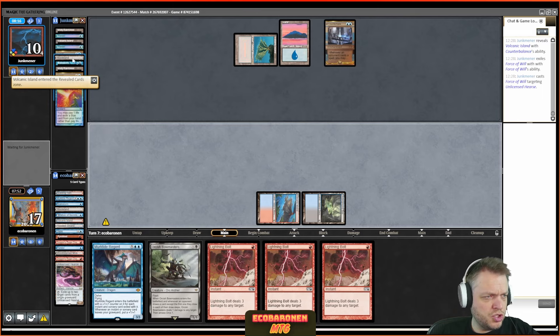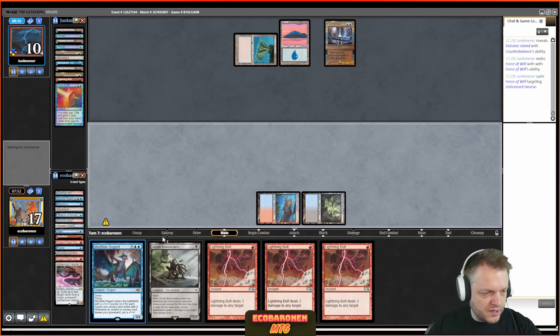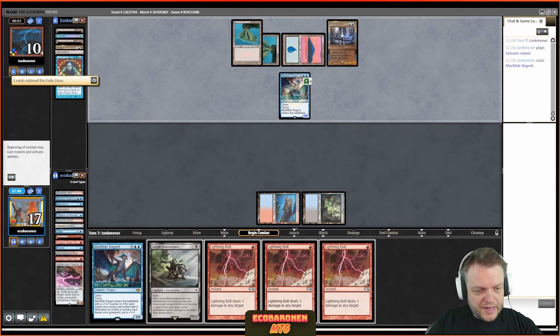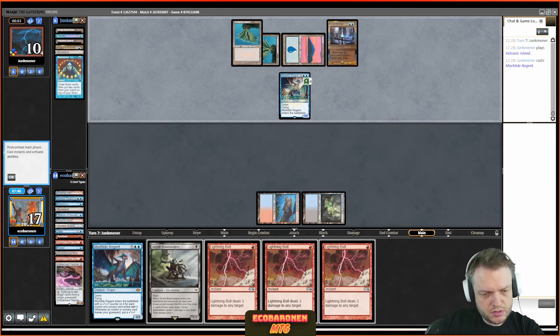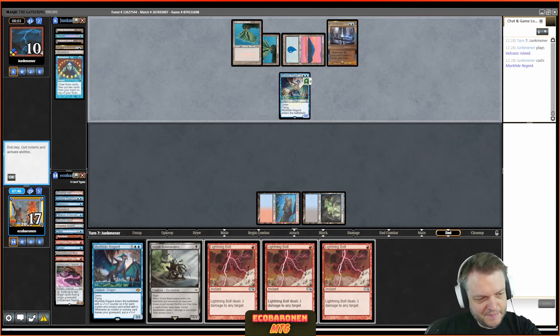The Bauble isn't really going to help my opponent here, and they don't have Pyroblast either. Pretty happy with my position and the Murktide. I hang onto Brainstorm to set up a Counterbalance trigger. Bowmasters is an awesome draw because it can slam the door if Murktide gets destroyed. The opponent casts Seek the Beast — I Brainstorm in response with the intention to put Bowmasters on top as a two-drop. The opponent doesn't counter the Brainstorm; they flip another land. Now the world is my oyster. The opponent has no answer for Murktide and I end up winning another game where I was horribly behind early.